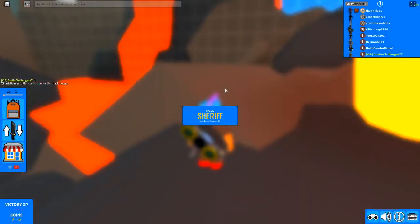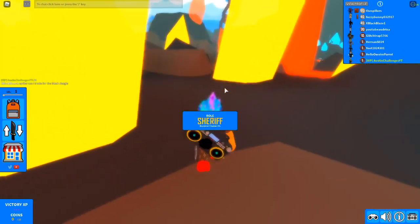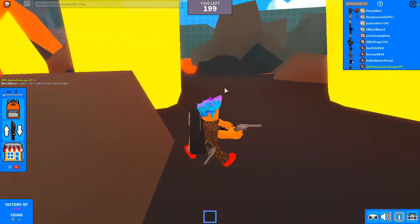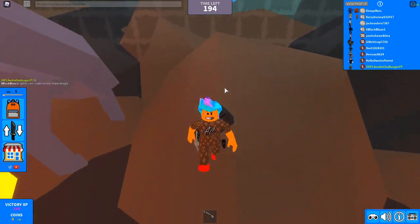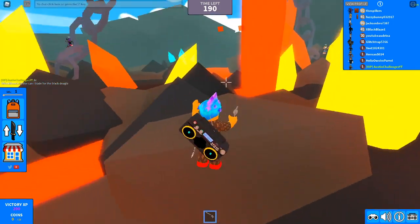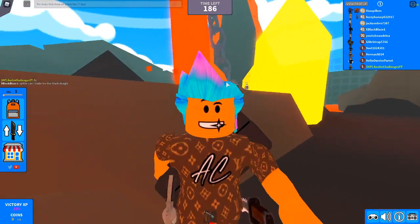Alright, we just joined the game and we got Sheriff — that's amazing! There are three roles you can get: Sheriff, Murderer, and Innocent. I'm just happy I got Sheriff. I'm actually kind of curious to see who the Murderer is, but anyway, we don't have enough time for that. Let's go over the codes, guys.